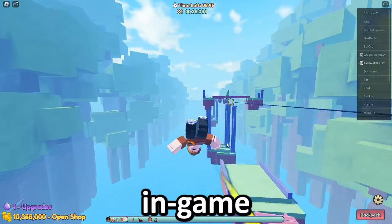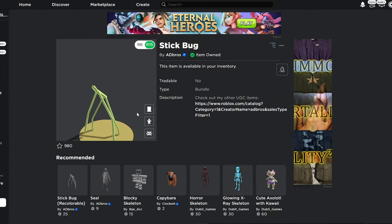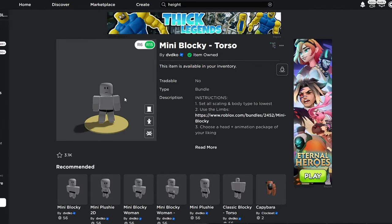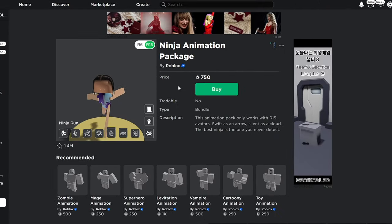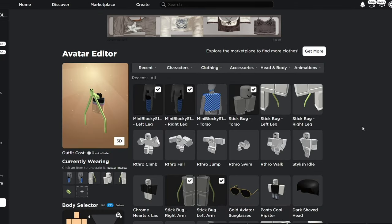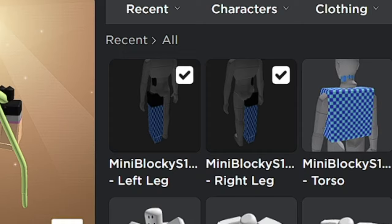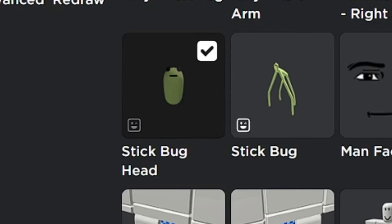I'm also going to show you how tiny this avatar is in game. The first thing you need is the 25 Robux stick bug package, the mini blocky torso, and optionally the ninja animation package if you want to be the smallest ever. Without it you're still about two studs tall. Make sure you have the stick bug torso, mini blocky legs, and the stick bug arms and head equipped.